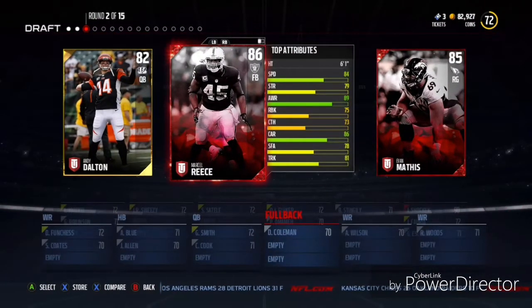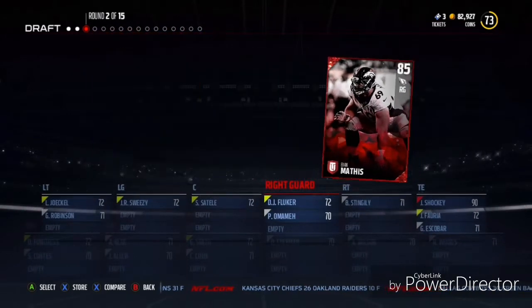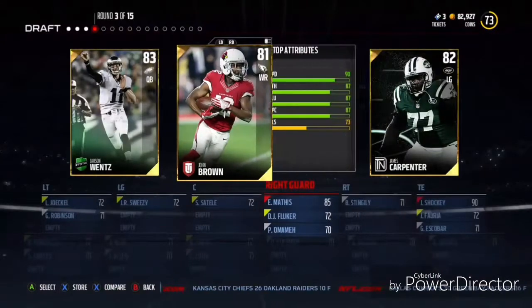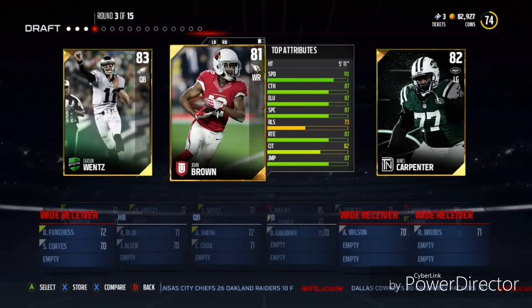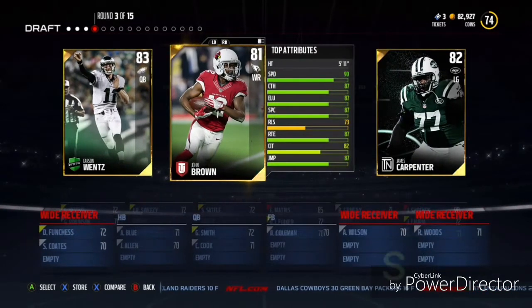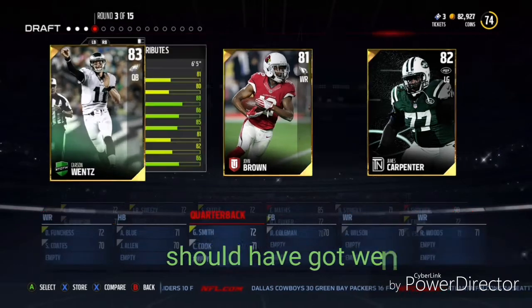In the second round we get a left guard, a fullback, and a quarterback. I would take the quarterback but you guys know that I love to run with quarterbacks, so we're going to take the left guard to beef up the offensive line. In the very next round we should have gone Carson Wentz, but we decided to go with John Brown so we can get the first receiver out there — speed does win games in draft champions.